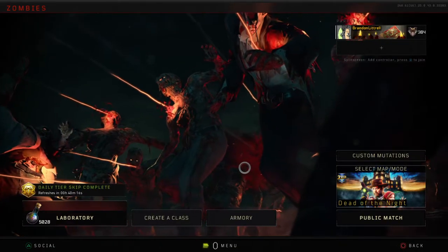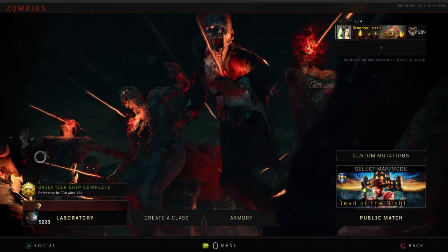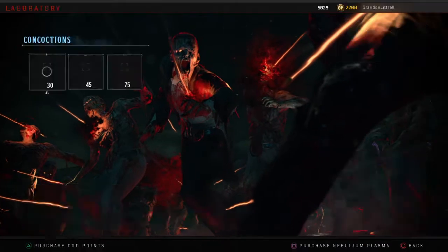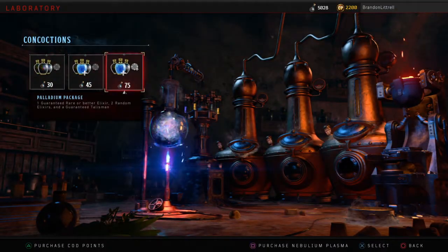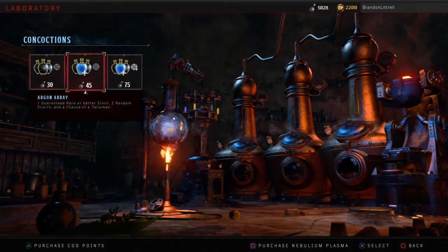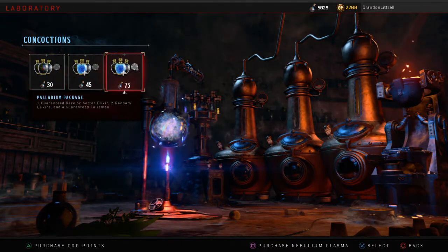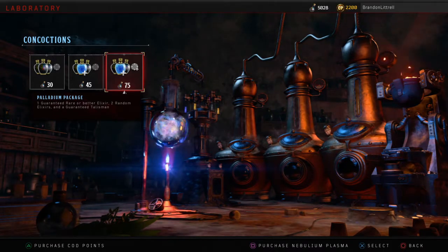Hey guys, it's Brandon here coming at you with a 5,000 Liquid Divinium opening. For the sake of time, I'm going to open up these 75-vat containers instead of the 30s, because I feel like that'll take a while — 75 should take a while as it is — but we'll probably get some better stuff out of it and we can see if we get any great talisman or something.